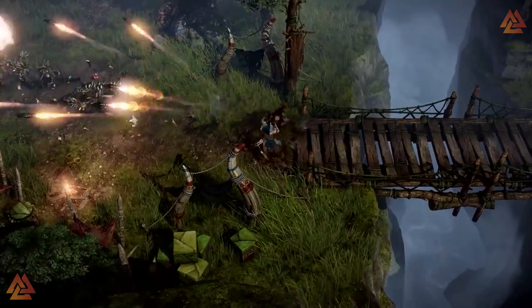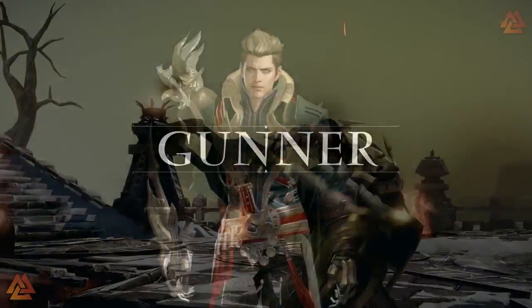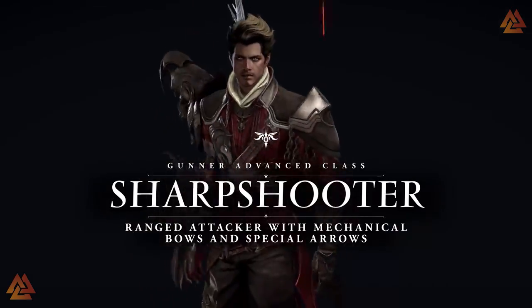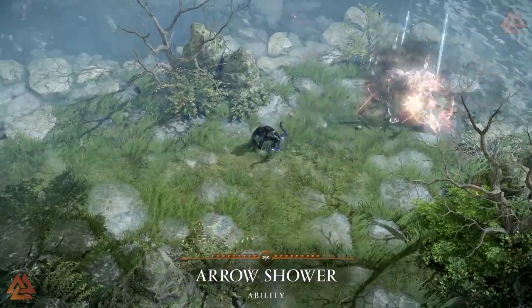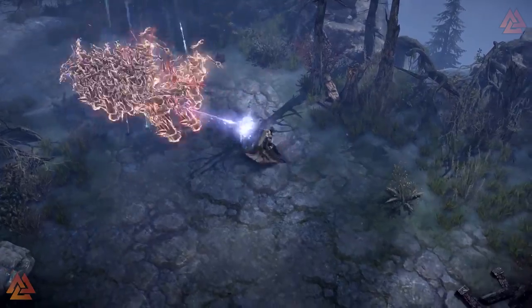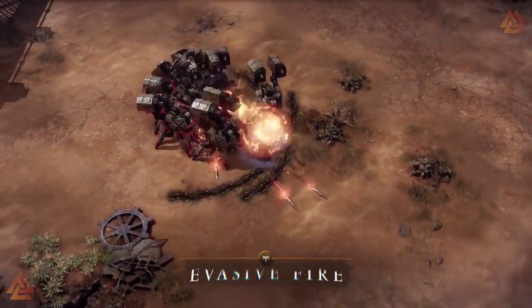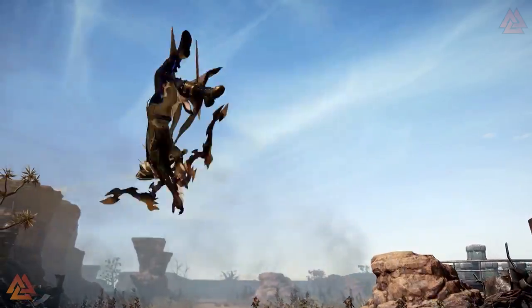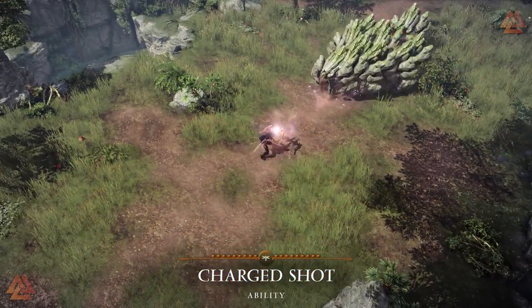Opposite of the Artillerist, we have the Sharpshooter. This class can load different arrows with special effects — I played it in the last western beta and had a great time. I personally love the Arrow Wave skill, which sends out a projectile that deals damage to anything it passes through. This class thrives at long range, dealing damage without being interrupted. If you love to fight on the back lines, consider picking up a Sharpshooter.